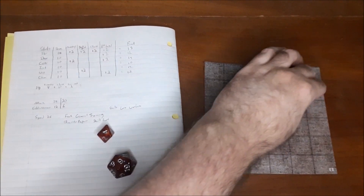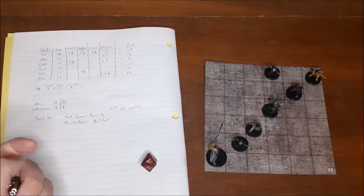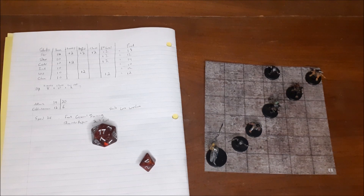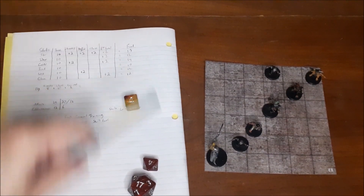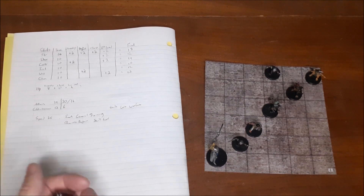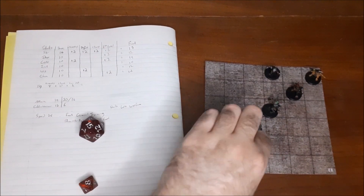The next goblin moves up. First attack at plus 6 misses. Second attack at plus 1 — I should note I forgot to roll the second attack for the previous goblin, but it would have missed anyway with only plus 1. This goblin's second attack totals 18, just hitting with the minus 5 penalty since the first missed. Ethan takes 1d6 damage — rolls a 4 — dropping to 16 HP. Ethan's turn: Furious Focus first attack misses, second attack hits for 3 damage. Third goblin dead. Ethan raises his shield.